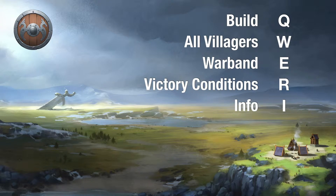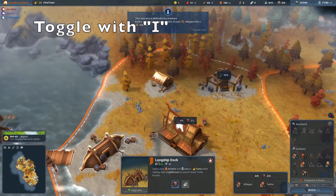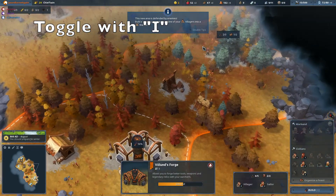I use Q for build, W for all villagers, E for my warband. With R I can look at the victory conditions very quickly, and every time I start a game I usually turn on info so I can see everything clearly on each tile — build percentages, room for buildings on tiles, and resource gatherers.